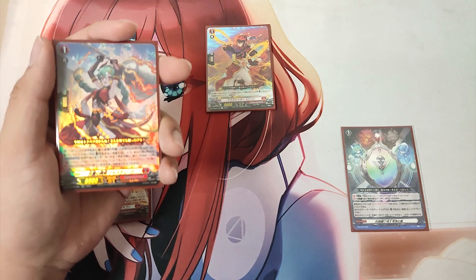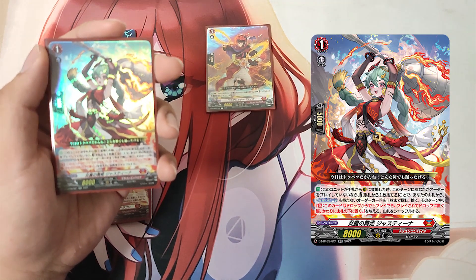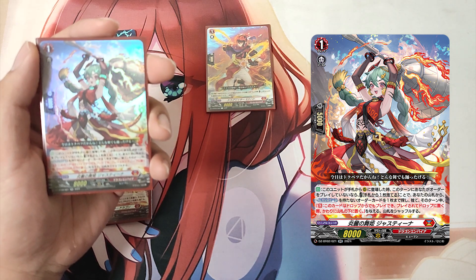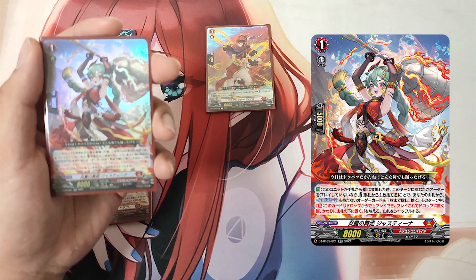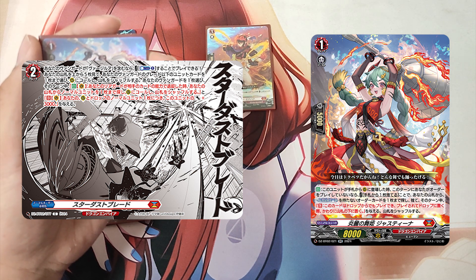The Grade 1, Dancing Princess of Beautiful Flames Justina. Skill: Auto. When this unit is placed on rearguard circle from hand, if you did not play an order this turn, cost: discard a card from hand. If the cost is paid, search your deck for up to one order card without Regulus piece, discard it, and it gets Continuous — this card can be played from drop, and when it is played and put into drop, put it into the bottom of the deck instead. Until end of turn, shuffle the deck.